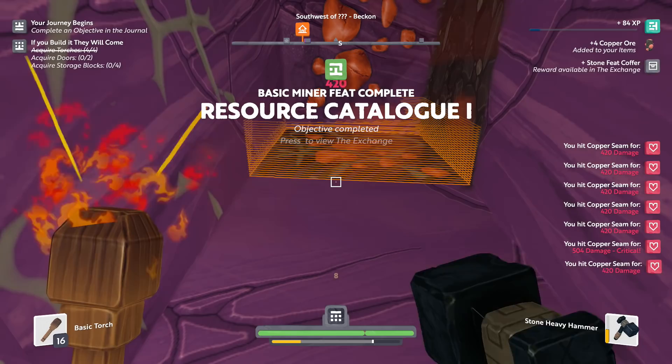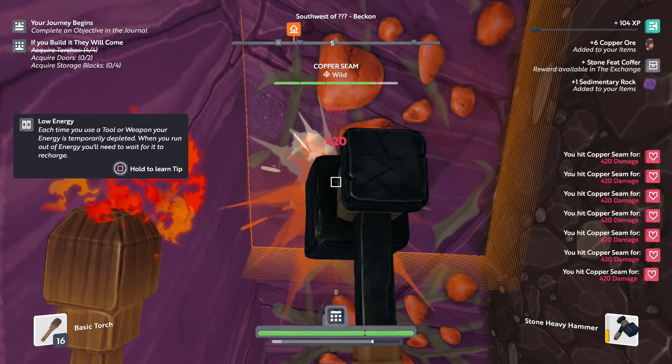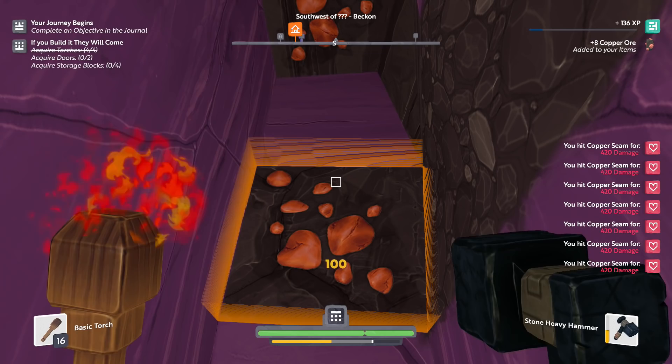Resource Catalog 1 — so it looks like we got some cool rewards for that. I like it. I do like the reward system; it makes it more rewarding to just continue playing. With Minecraft, just getting the materials is the reward, and to an extent that can be nice, but sometimes you're looking for a little bit more. That's why this is nice. I'm out of energy, I need to chill out for a second.